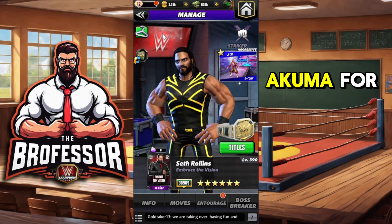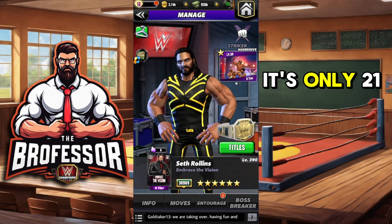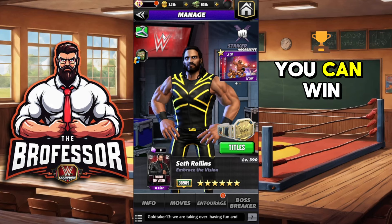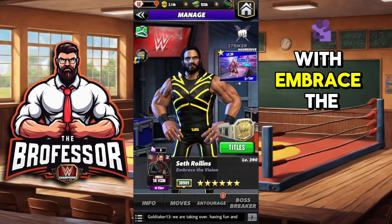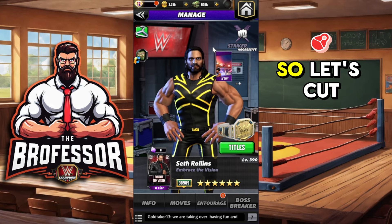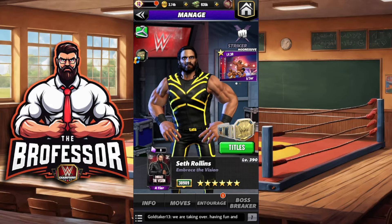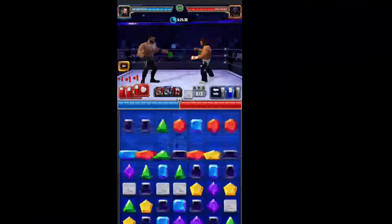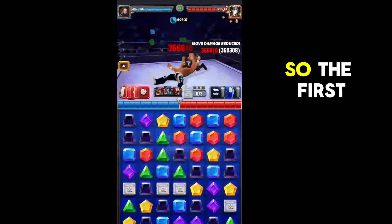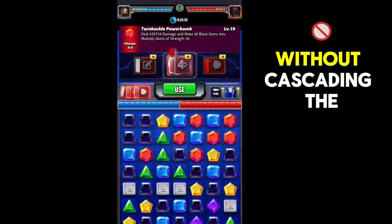Big shoutout to Shadow Akuma for lending me this video clip I'm going to show you — it's only 21 seconds, that's how fast you can win with Embrace the Vision Seth Rollins with all of these goodies at once. The first move you're going to do is put all the purples into blacks without cascading.